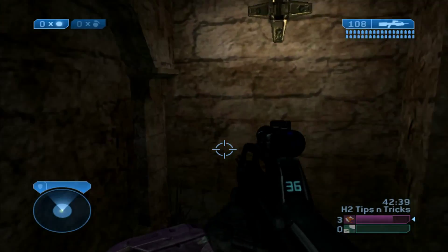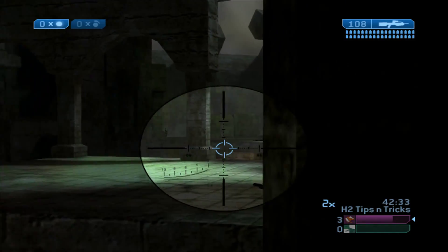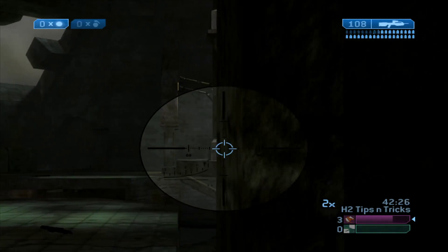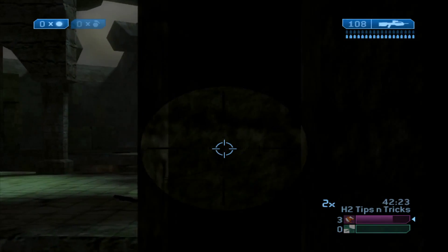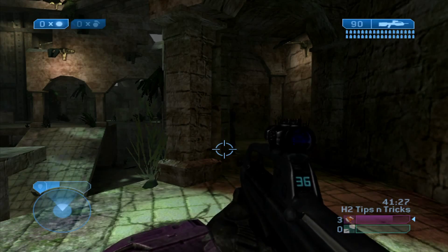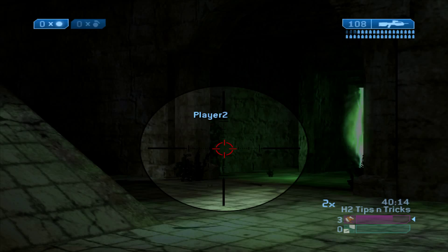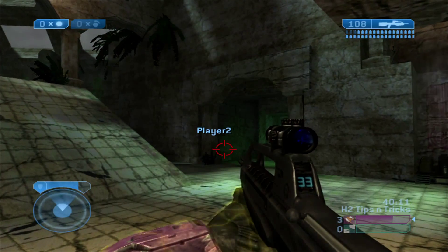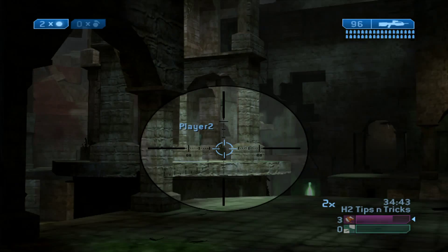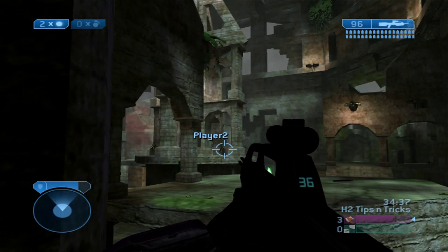This spot on the lifts has two pillars that let you do two different head glitches. The smaller pillar provides better cover if you're fighting anyone on the platform in front of the base or on the base across the map. The bigger pillar allows you to see top, middle, or more of the platform and ramp of the base directly across from you.